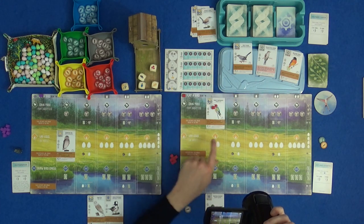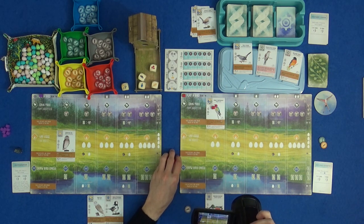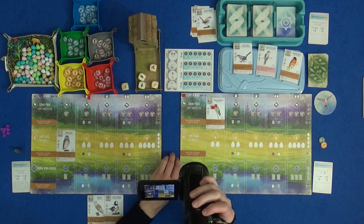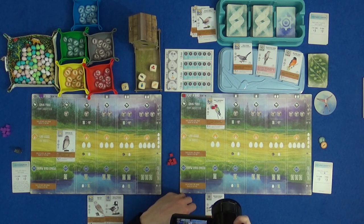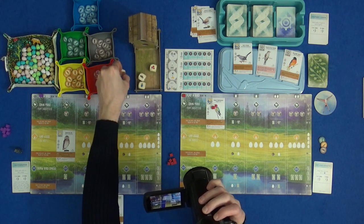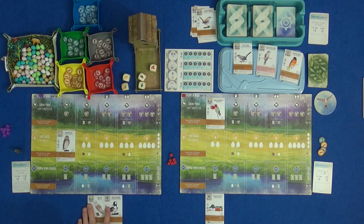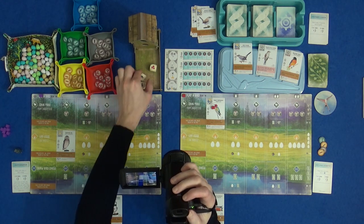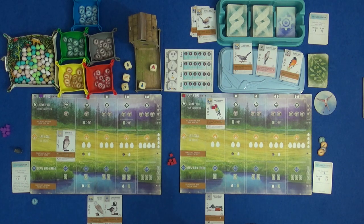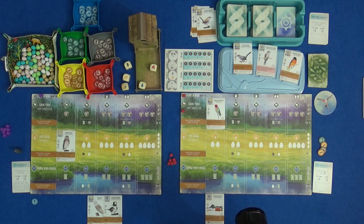Then we move on to the Hummingbird ability: each player gains a food from the bird feeder starting with the player of my choice. If I take another wheat I can put the Northern Shoveler out — I'm going to choose wheat. Marty wants mice and a slug and a fish, so I think he'll just choose the mouse. That's three dice out of the feeder, so he has actually benefited from that when his owl's ability happens. We've done all the birds so the cube goes back and I'm done with my action.